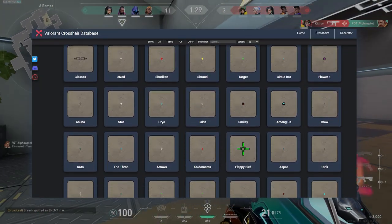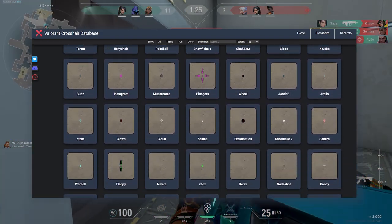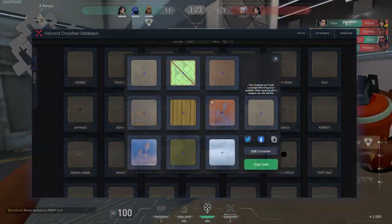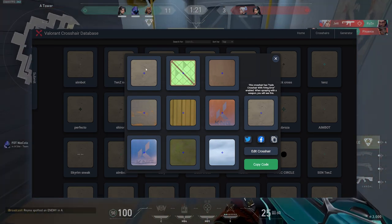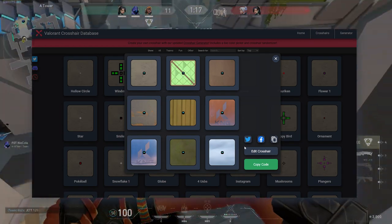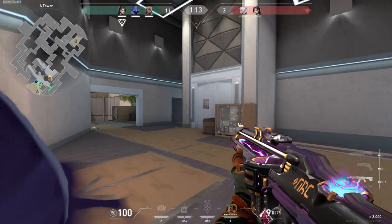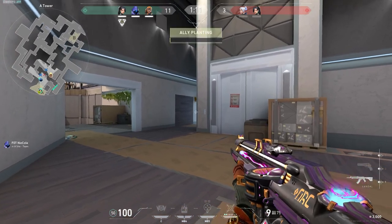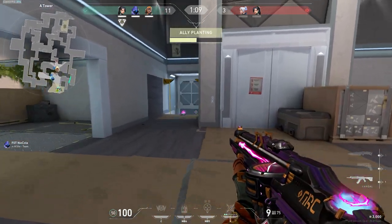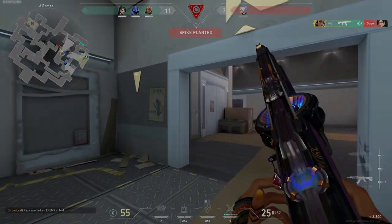I would also like to recommend you this website. There are many crosshairs that you can copy, plus they are immediately visible, so it will be convenient to choose one of them. There is also a crosshair generator, so you don't need to enter the game — the convenience is that the crosshair is shown against the background of different maps. So in general, it is a very convenient website. Well, that's all for me. I hope you like this video. Share it with your friends. Thank you very much for watching to the end. See you soon. Bye-bye.